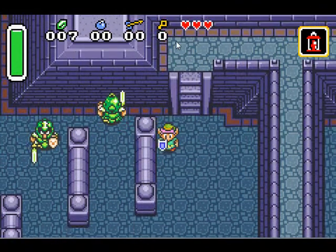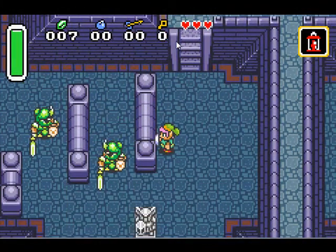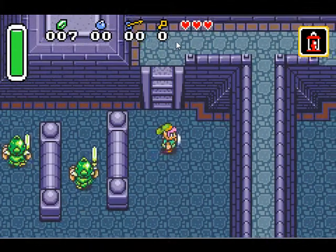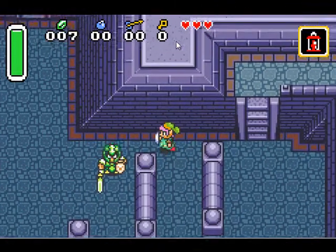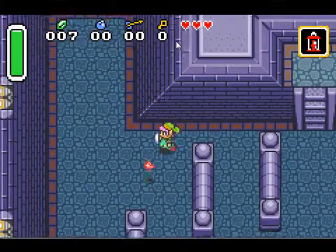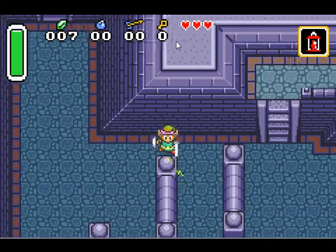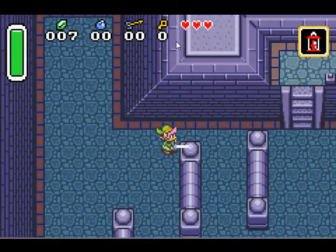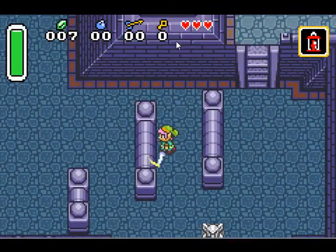Two green guys stuck behind walls — this'll be fun. I could either fight them, which I'm probably going to do, or I could go up around the stairs there and barely fight one. I love it when they get stuck behind one tile, so I can just slash at them from the other side.